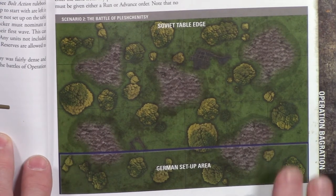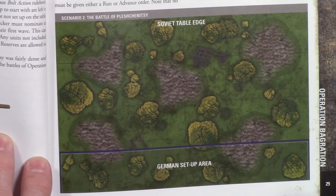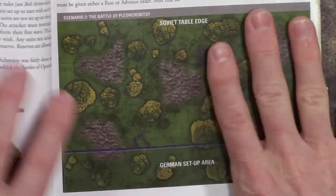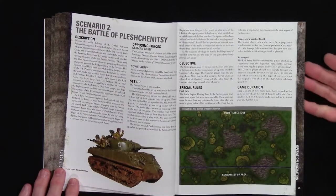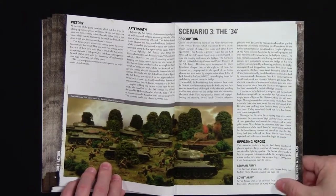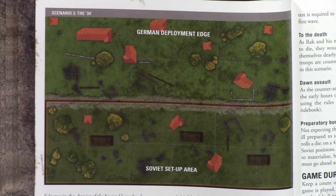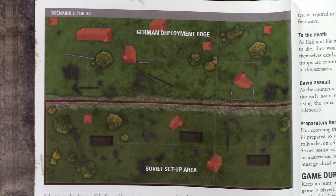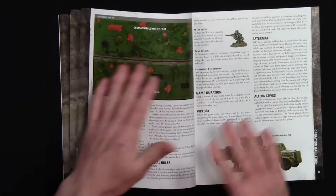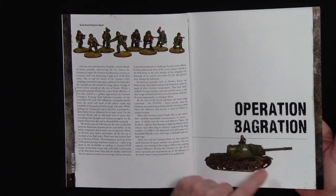I really like these campaigns where they set it up for you - this is what happened - though it can be fictional too, with a campaign setting. A lot of games I've set up before get to be the same, so I like this option. Scenario 2 is done, then you've got Scenario 3 going through the same format with its own map. That's the last scenario in this one, covering pages 7 to 33 for Operation B.